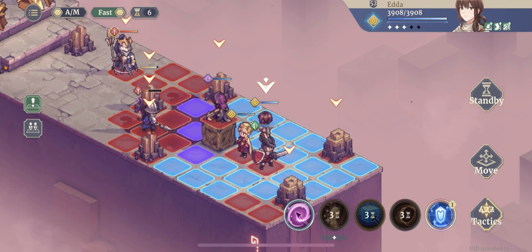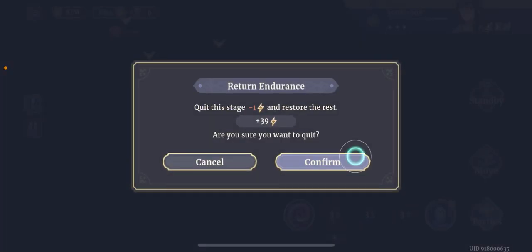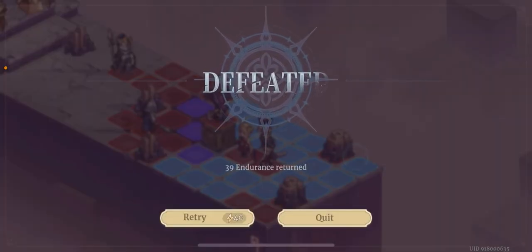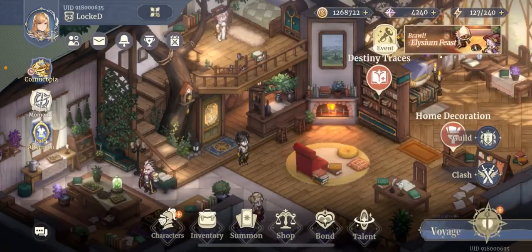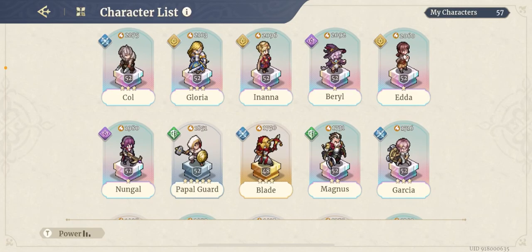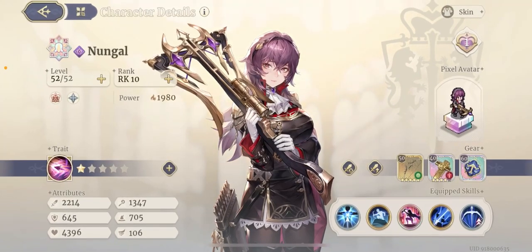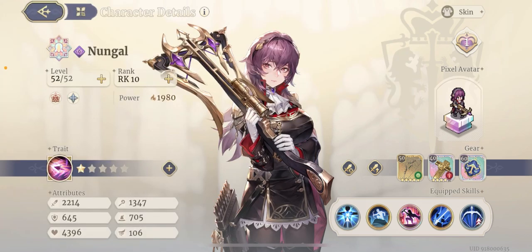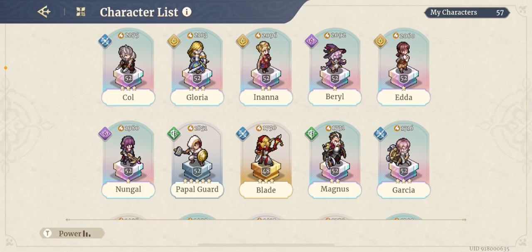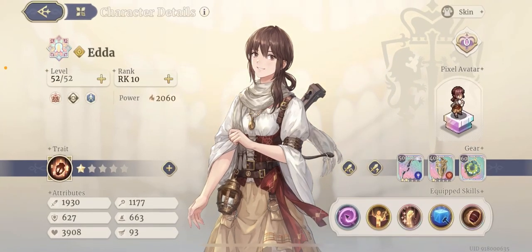Having Edda seriously helps your team by a lot. I just wanted to start with that brief scenario so you can see the numbers for yourself. Let me show you Nungle's stats so you get an idea of what she has. This is her setup. She benefits from the True Lens artifact because the box she's standing on activates it. We'll talk about that in a second.